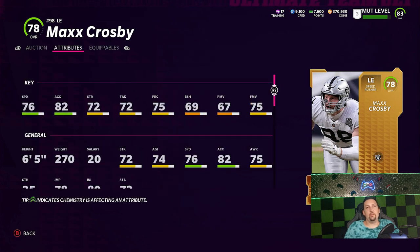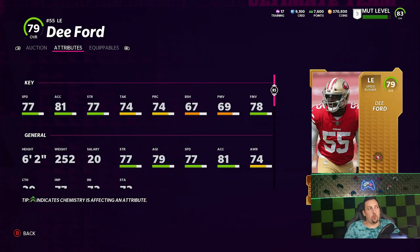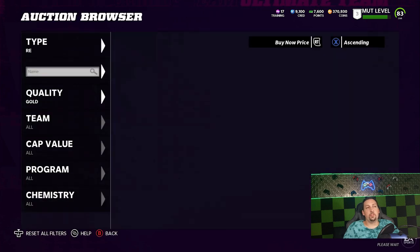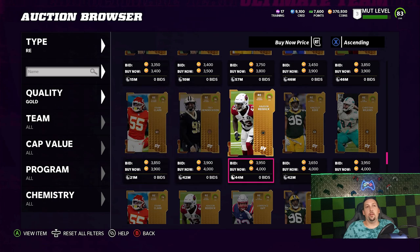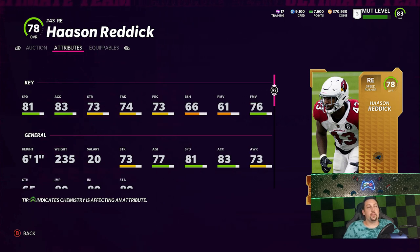On the defensive side, for defensive ends Max Crosby is a good one — 76 speed, 82 acceleration, should do a good job getting after quarterbacks. Another option, a little faster and a little more expensive, is D. Ford. Cards just below the 80s are typically very good values. Frank Clark has 76 speed and 83 acceleration, though he's one of the more expensive ones. Haason Reddick is another great one — I didn't know he was listed as a defensive end, but he's clocking an insane 81 speed. He's probably the best of all of them, worth around 4k.